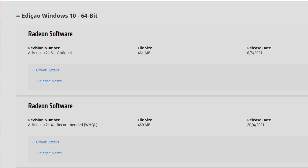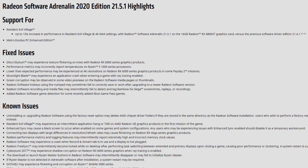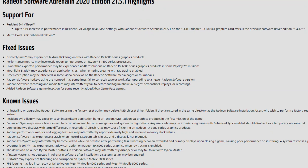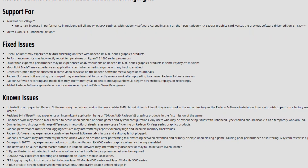I had to change place because it's starting to rain. Anyway, this video is once again a driver review video — this time the Adrenalin 21.5.1. As I say in all my videos: 21 is the year 2021, five is the month May, and one is the revision in that same month — so the first revision of May. This driver is an optional one, and we have support for Resident Evil Village with up to 13% increased performance at 4K max settings with the RX 6800 XT. We also have support for Metro Exodus PC Enhanced Edition.